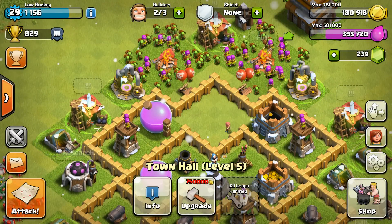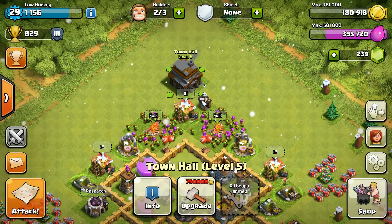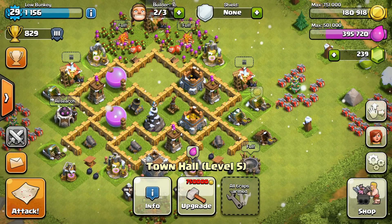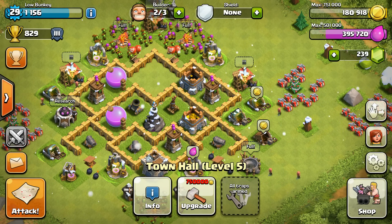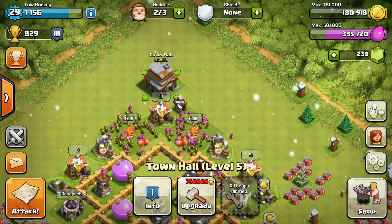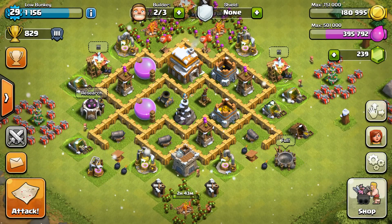My number four tip: use a farming base. What that means is you take your Town Hall and put it on the outside of your base. People just take your Town Hall, end the battle, and you lose a couple cups — but you keep all your resources protected. You also get a free 12-hour shield so they won't take any resources. You get those cups back quickly in one raid, so definitely use a farming base.